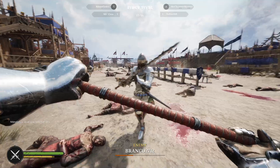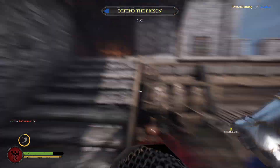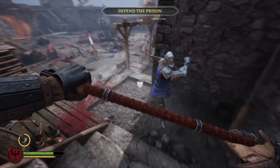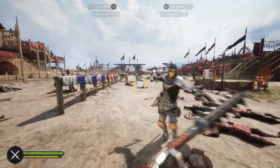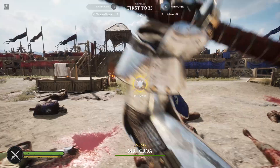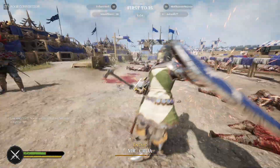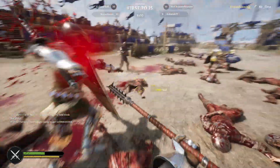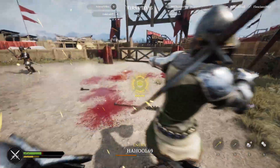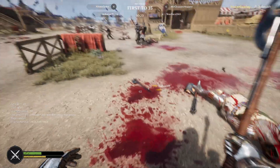If an opponent is blocking too much, you can make use of kicks. Landing a kick causes them to stagger, giving you enough time for a free hit — you can kick, swing, and get that free hit while they're staggering. Sometimes you can chain it: kick, swing, kick, swing until they're nearly dead. However, a kick does not interrupt an enemy attack — so if an enemy is already swinging, your kick won't stagger them and you'll just get hit. Don't try to kick someone mid-swing.